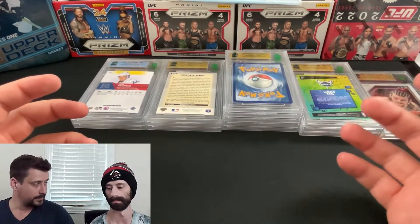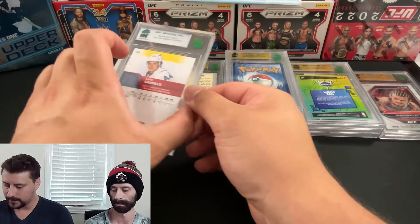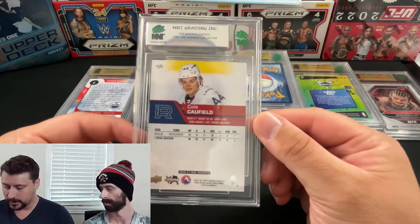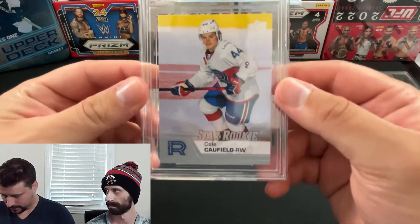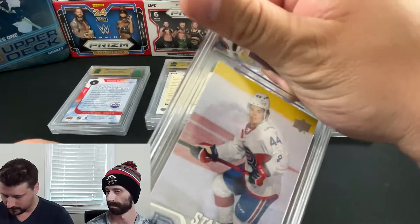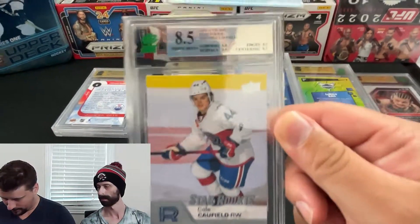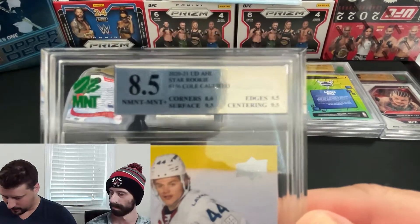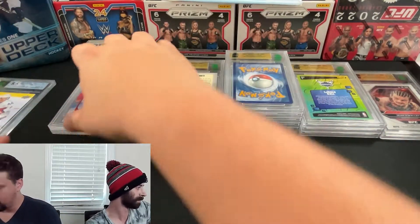Without further ado, let's get into the grades. We're starting with hockey — these three are my cards. The first is a Cole Caulfield AHL base card. These cards typically do well when a player takes off, so I tried to get one graded that we pulled in one of our videos. The only thing I didn't notice at first was a soft top-left corner, and as a result I got an 8.5. Corners came in at an 8 — exactly what I expected — edges 8.5, centering 9.5.